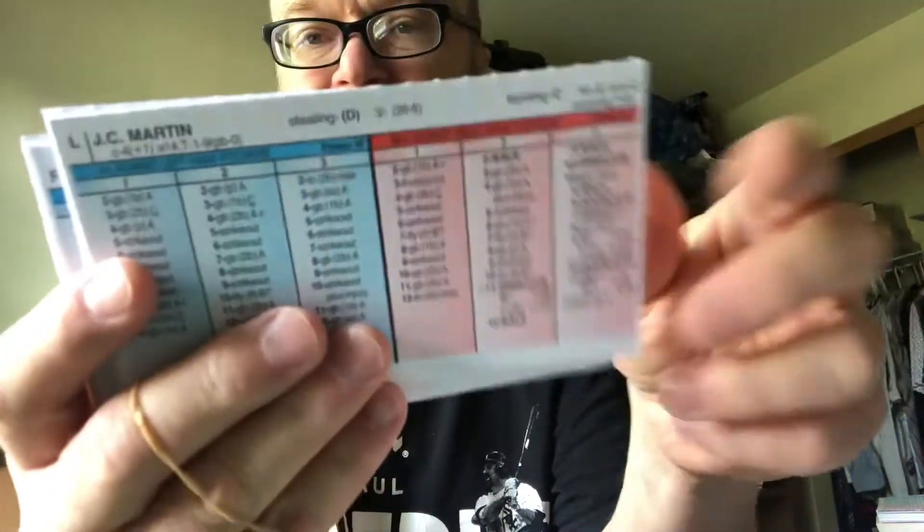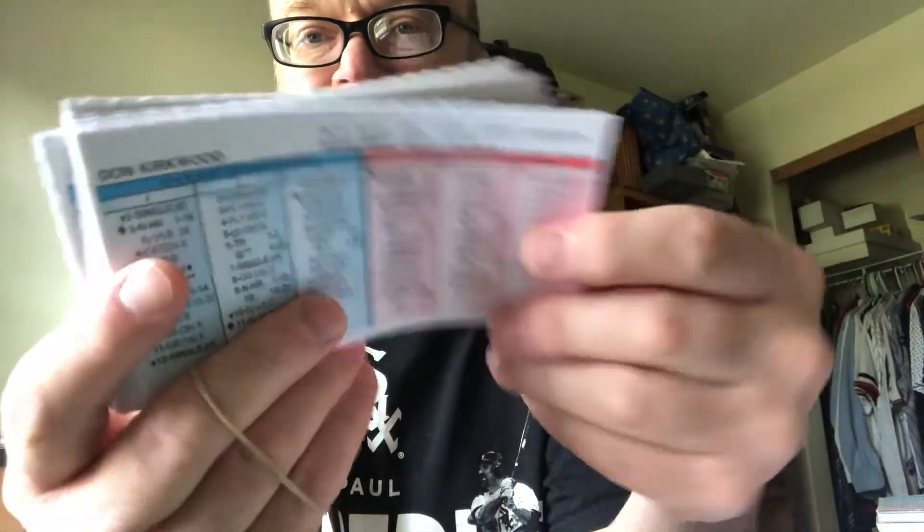The 1962 Houston Colt .45s, five bucks. And last from the 1960s, the 1965 Milwaukee Braves, five bucks. Moving to the 1970s teams available today: the 1972 Pittsburgh Pirates, five bucks; the 1972 Detroit Tigers, five bucks; the 1972 Chicago Cubs; the 1977 Minnesota Twins; and the 1977 Chicago White Sox. All these teams available for five dollars each plus seven dollars for shipping.